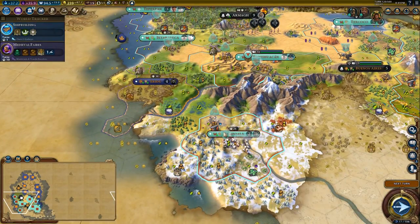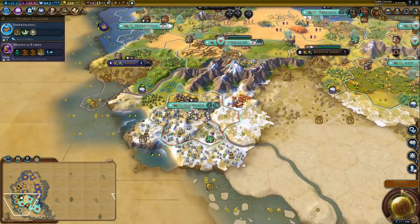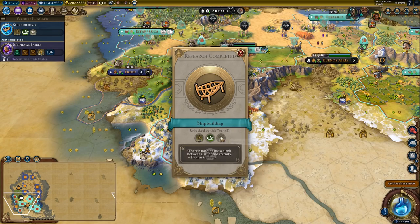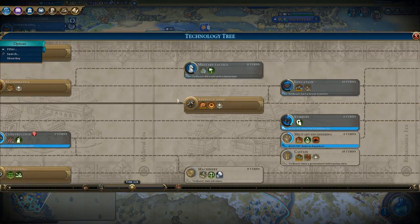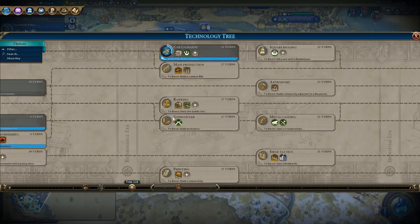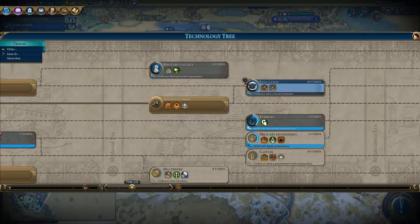We are going to build a mine here. The city is going to need a way to get extra food somehow, so it's almost certainly going to need a trade route. We now have the ability to build quadriremes. We need to sort out our next moves on the tech tree — we need to get to universities for sure so we can get more science.